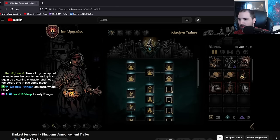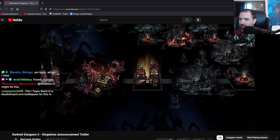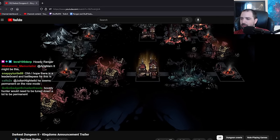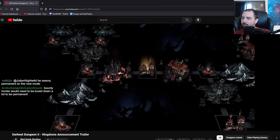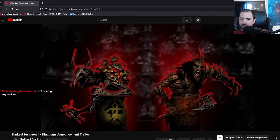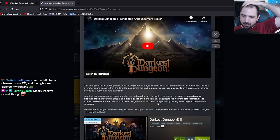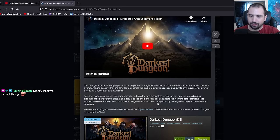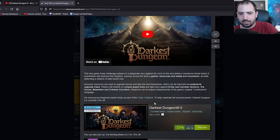I think Bounty Hunter is going to be permanent in this. Would you miss the new DD2 mode? A leaderboard and a battle pass? I wouldn't mind a leaderboard for this - I want to see how well I'd do. Bounty Hunter would have to be tuned down to be permanent. If all of the other characters have their mastery versions, they'll be closer to Bounty Hunter. Not seeing a Sluice. I see a Virago, I see a Beastman. The A-Bomb came back as a faction.